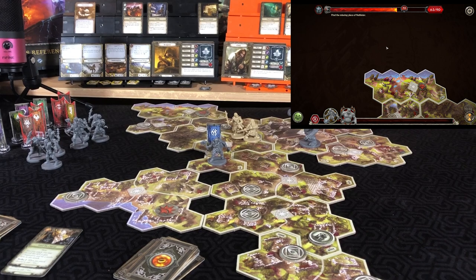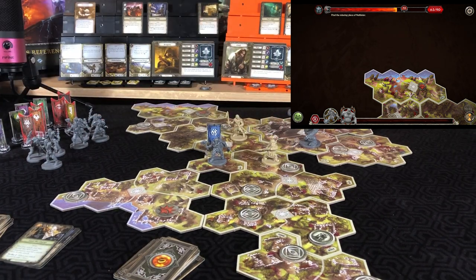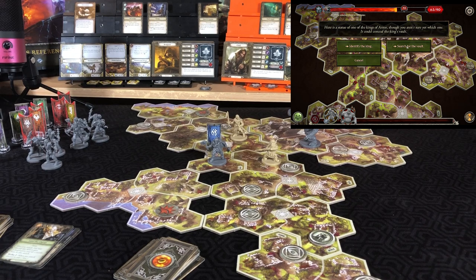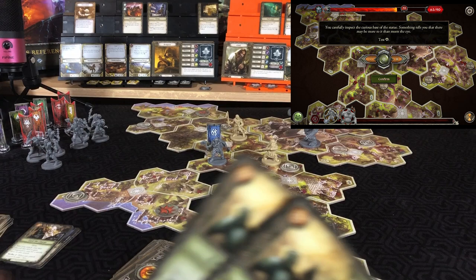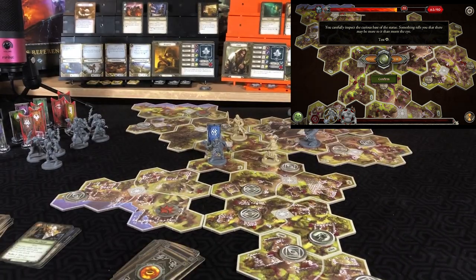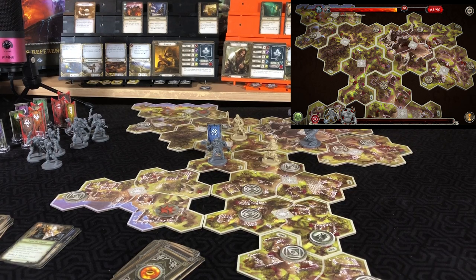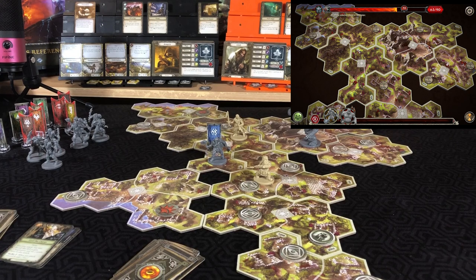Aragorn moved two and made an attack. For Gimli's turn, he moves and interacts with a search token — statue of one of the kings. He'll search for the vault, carefully inspecting the statue. Testing wit, which we have at two — getting two successes. 'Circle the statue and take a close look at each nook, but you can't help thinking you might have missed something.' Gimli finishes his move one more spot, ending the action phase.